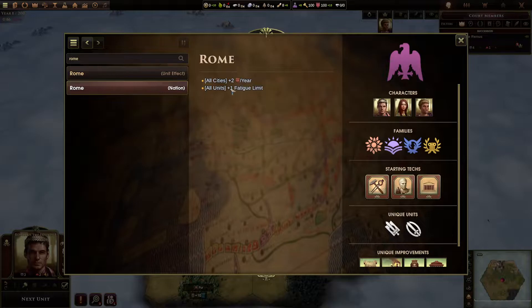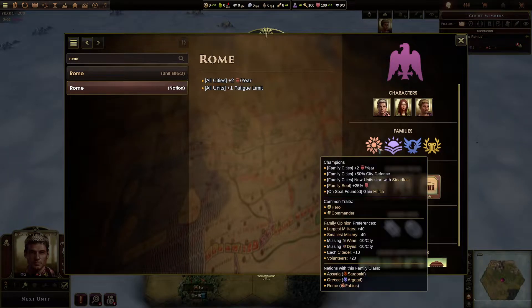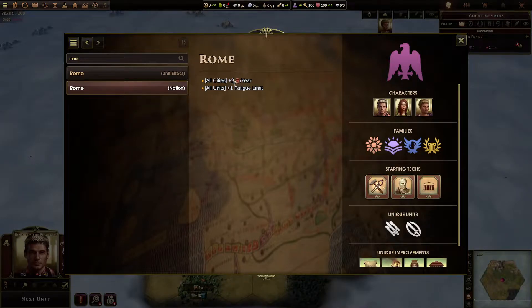Rome doesn't have that much in terms of what their nation does, but it's really, really quite powerful. Every city gets two training a year. That doesn't seem like much, but that means all your cities are effectively any other civilization's military cities, and your champion cities are like super duper military cities because they get four a year, because these two things stack.